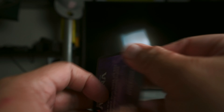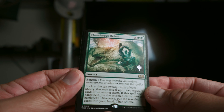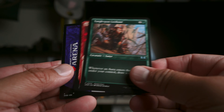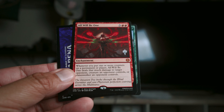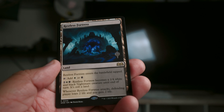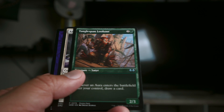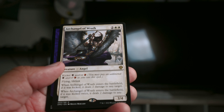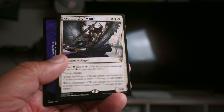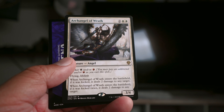Promo pack one: Thunderous Debut — not the best — Tanglespan Lookout, and then All Will Be One — we got a mythic! Promo pack two: Restless Fortress, Lookout again, and Archangel of Wrath. There you have it — thanks for watching everybody, I'll see you next time.